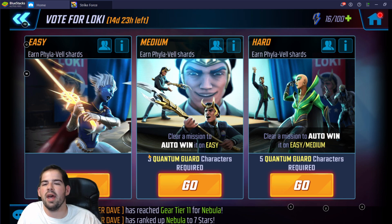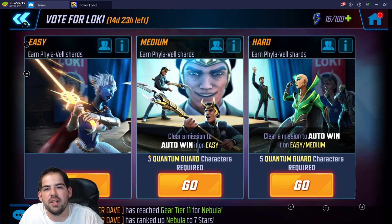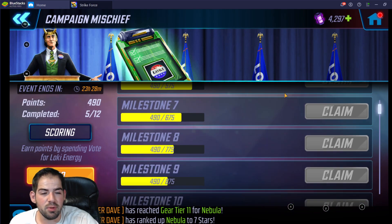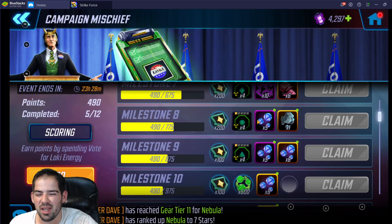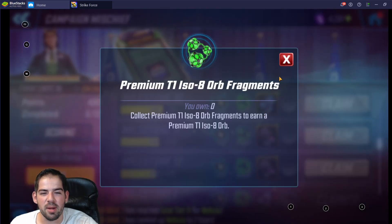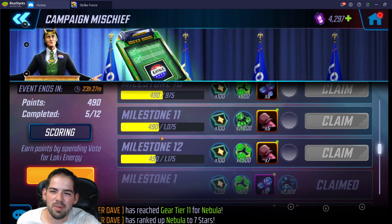I definitely think you should go really hard on Phylavel if you can. Hopefully you'll get a four-star Phylavel if everything works out and you don't have the worst luck, and you're also going to get the Loki 'For President' skin along the way. There are also some really great rewards — a lot of mystic gear which is nice if you're getting Adam Warlock, and Uru used for three or four-star Guardians. I really want the T1 ion orb fragments.